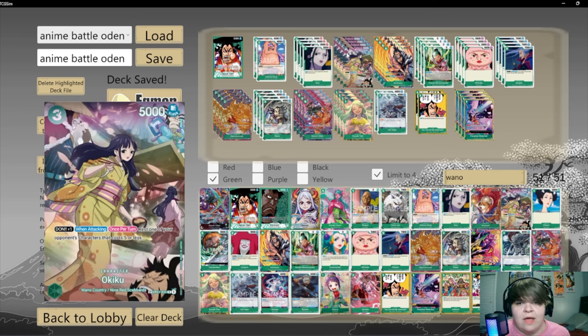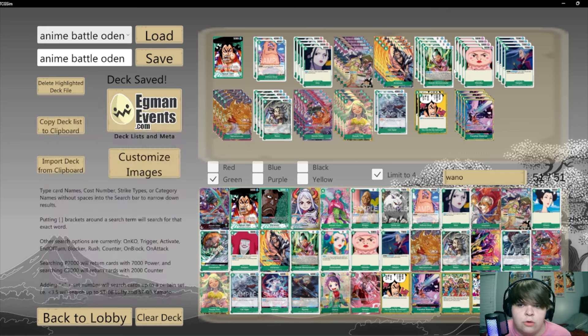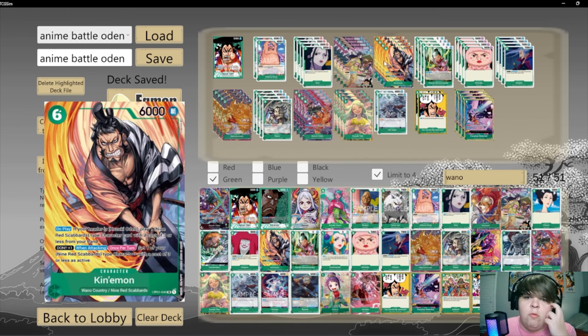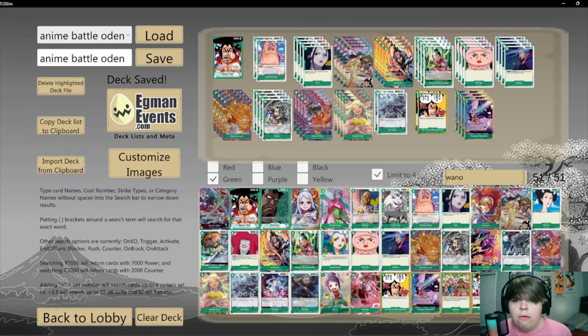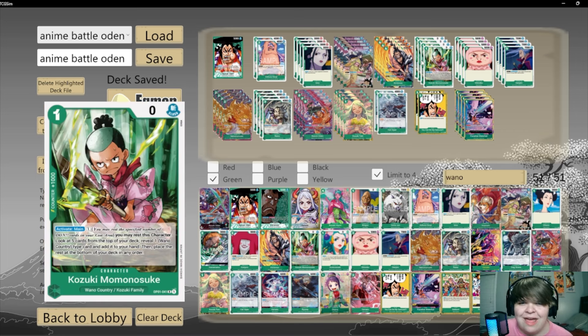Also a good target to play off the Odin effect — we'll get into that in a second. Moving on, we got Kinemon, a six-drop. If my leader's Odin, I can play Akazaya Nine with a cost of three or less from my hand, so I can play out Kiku, Doji, Cat Viper, Ryzo. Also when attacking, it sets one of those as active, so I can swing with a Cat Viper and set it active as a blocker for the next turn — really really good.